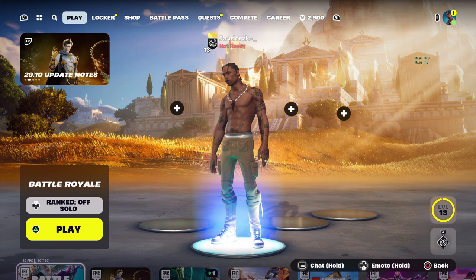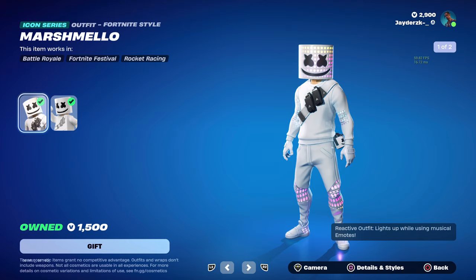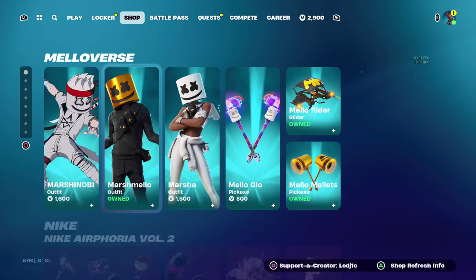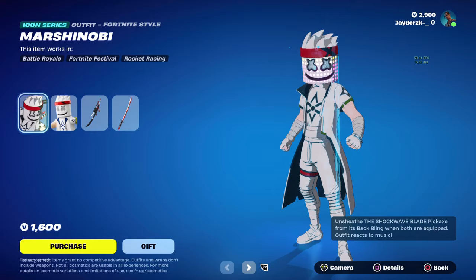Yo guys, welcome back to a brand new video. Today I'm going to be telling you the Travis Scott skin return date here inside of Fortnite Chapter 5 Season 2. Before we get into the video, I'm actually going to be gifting subscribers here on the channel. If you would like the chance to be gifted, all you have to do is leave a like, subscribe, turn on channel notifications, and head on over to the item shop and use code LOGIC.